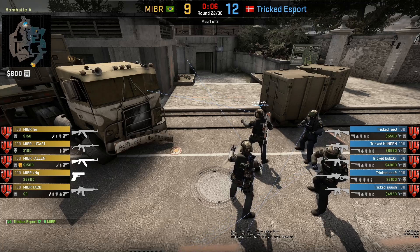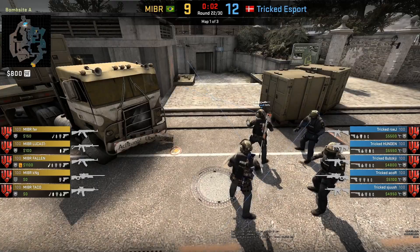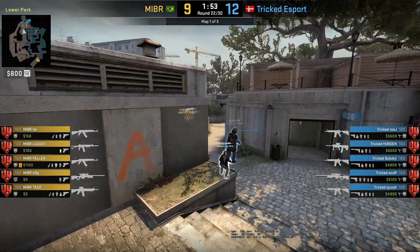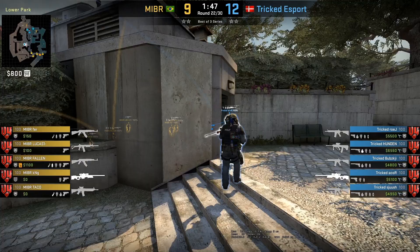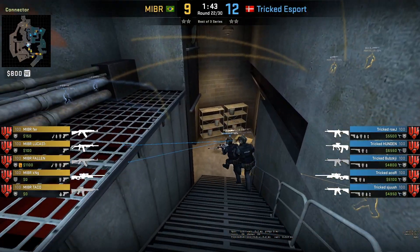Nardar here, going to show you a cool setup done by Tricked in connector. First clip is them against MIBR and then I'll show you another clip versus Aristocracy. Acar and Rojay are gonna be playing in connector.